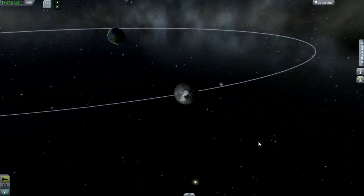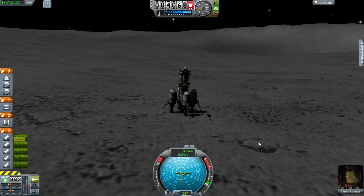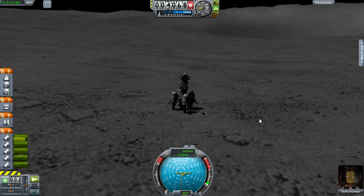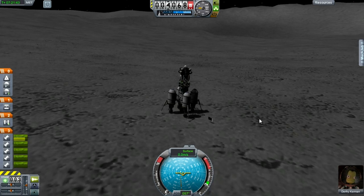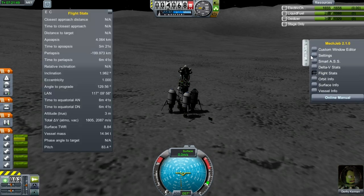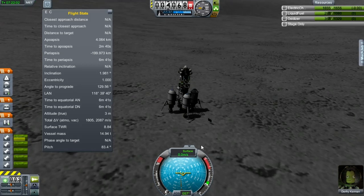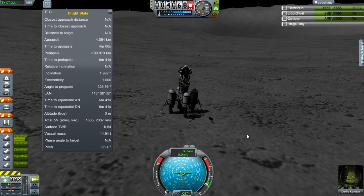Welcome back to Kerbal Space Program career mode. Here we are with our hero Durfrey Kerman on the moon. He's done his samples and studies, and it's now time to get him off the ground and send him back to Kerbin. Let's get our flight stats and proceed to take off, pitch over to 90 degrees, and get into orbit. The fuel in the side tanks is empty, so we'll be jettisoning those very shortly after liftoff, which should ensure there's plenty of Delta V for getting the ship back to Kerbin.